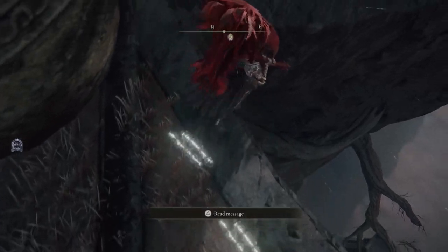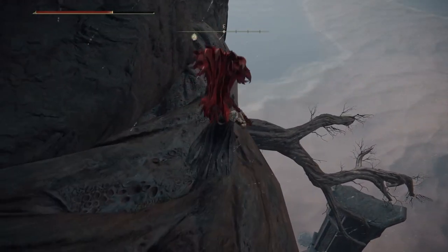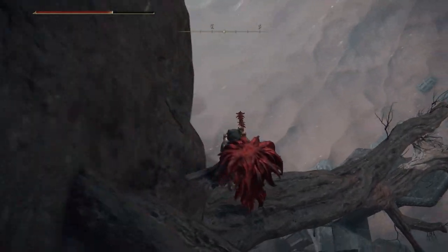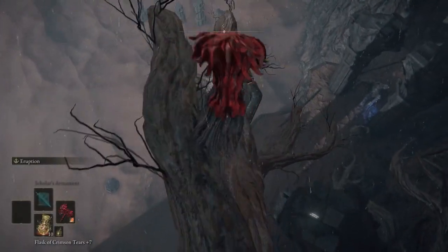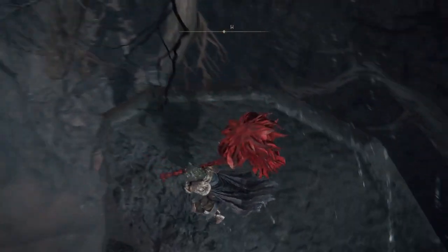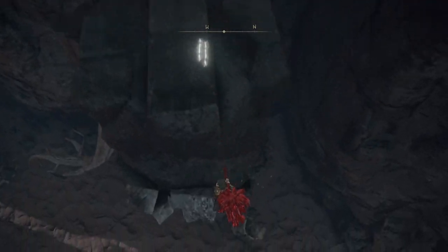It's a little tricky — I died like 10 times, so you'll probably die a few times yourself. Drop down here nice and slow, drink the potion, then run and jump. Get lucky dropping down.